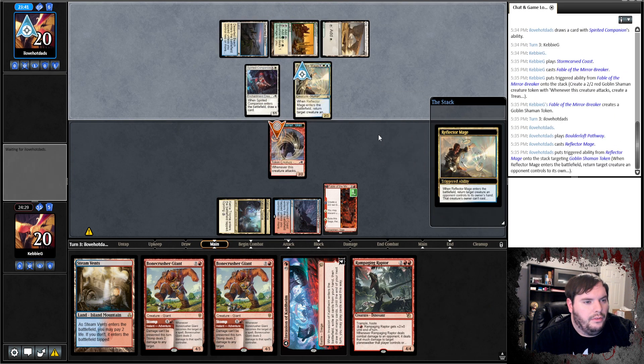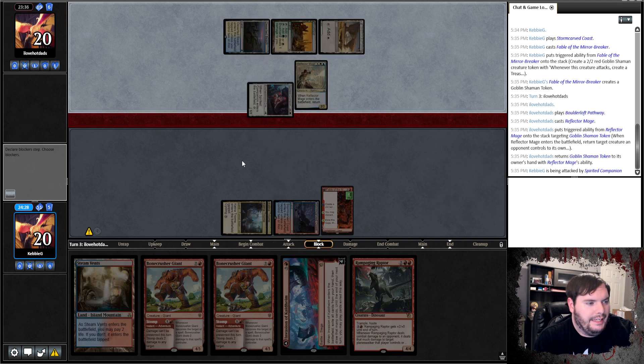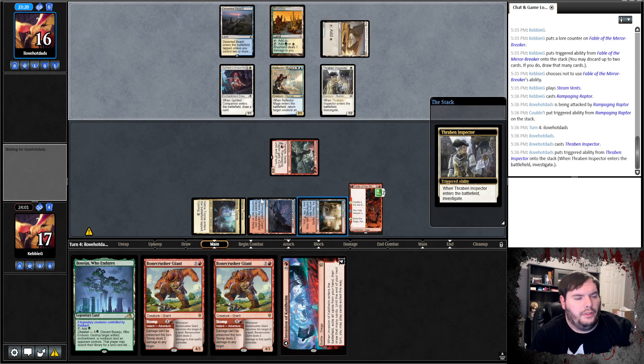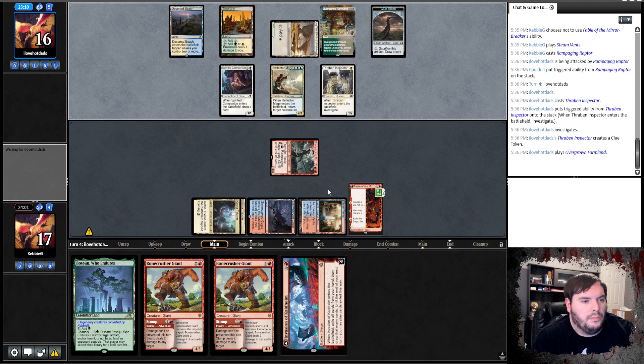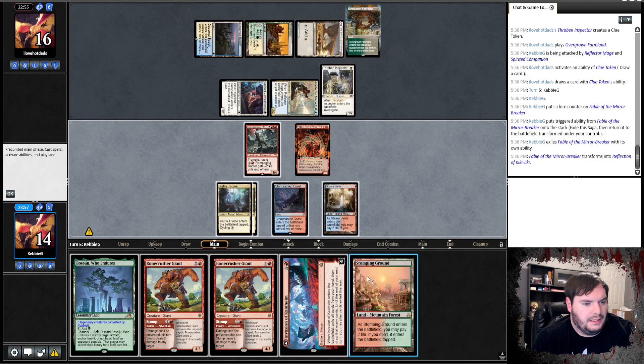Play Pathway on white. Opponent plays Reflector Mage, bounces my token, hits me for one — take it. Play Raptor, hit ya. Next turn I think I'm going to play Invasion. Opponent plays Thragtusk, Overgrown Farmland, hits me — take it. They crack the clue and pass. Flip the Saga, play Stomping Grounds tapped. Cast Invasion of Kaldheim, hits face. Opponent blocks two points of damage, pass the turn. Next turn we're going to Stomp — that's the plan.